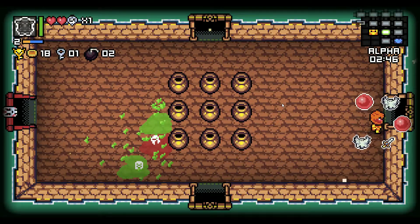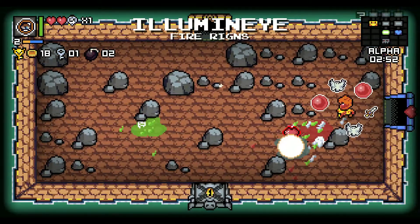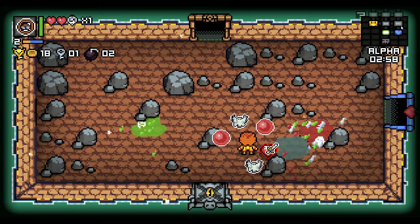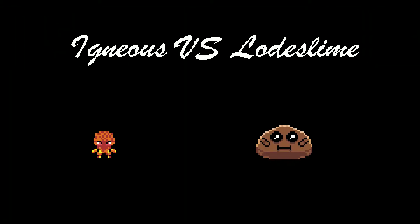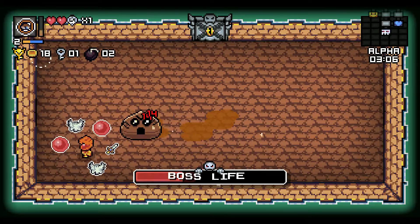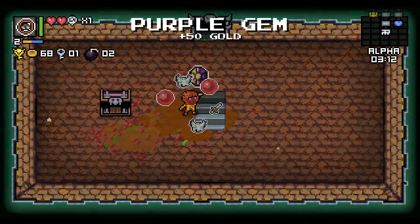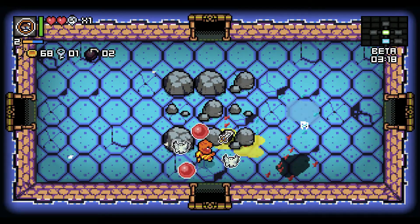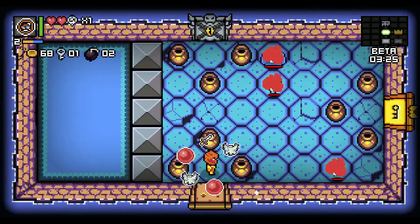You guys heard of Sacrificial Stump? That's in the Binding of Isaac — it's basically every room you're invincible and you have an orbital that deals contact damage. So it's like that. The only reason I dropped it is because we can't break pots with it, but it's really cool because the items charge — like Igneous charges items, you know how it is.